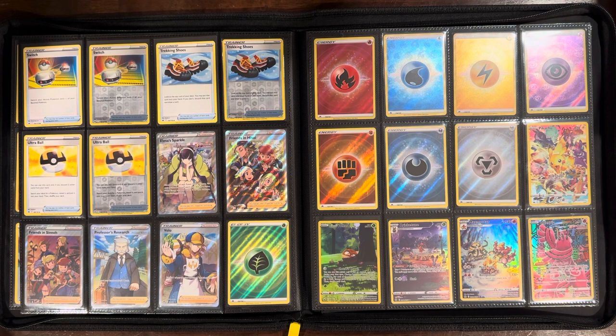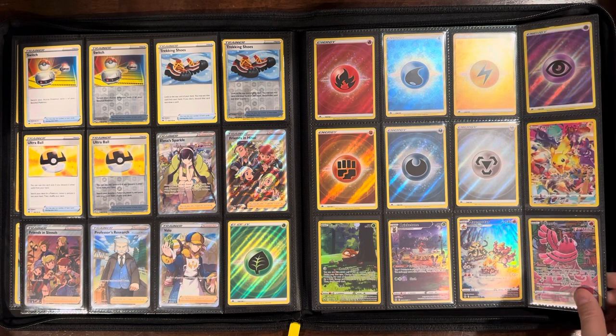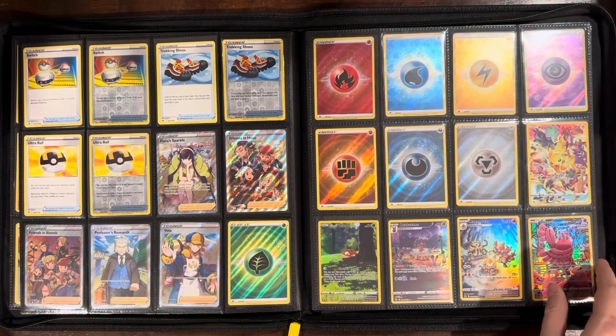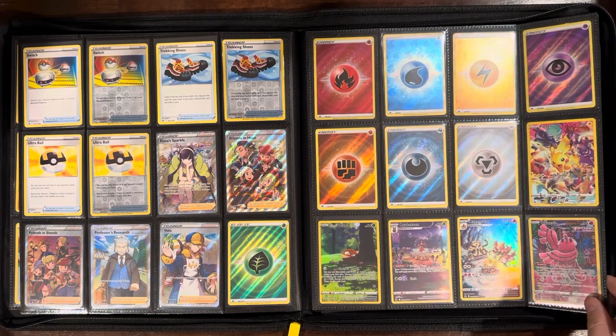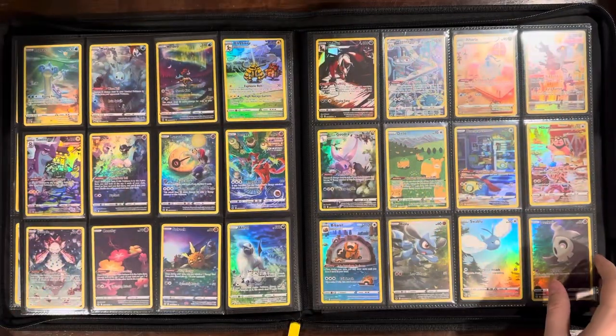Really enjoy this set and looking forward to Paradox Rift — it's going to be another large set with a bunch of secret rares. I think there are 32 or 34 illustration rares and something like 80 total secret rares, just like this set. No complaints there — looking forward to ripping that one, and looking forward to a set that's a little bit more difficult to complete.